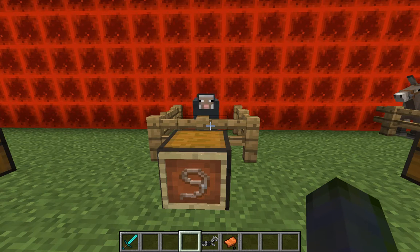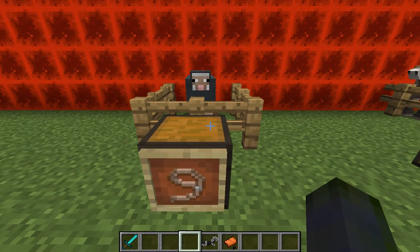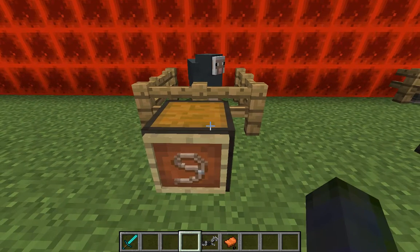Hey everyone, we're back with another vanilla tutorial. We are on unique tools specifically created for friendly mobs. We're going to start off with the lead, which is a very useful tool, especially when you're trying to move around friendly mobs like the sheep we have here.